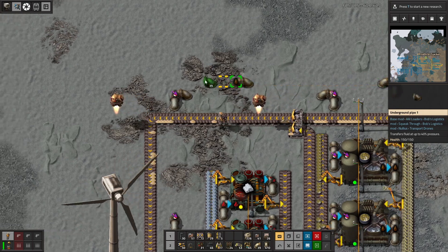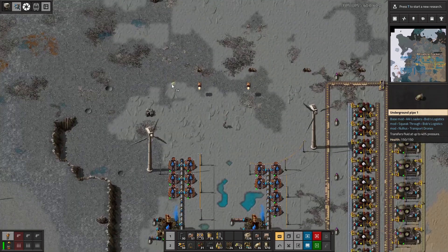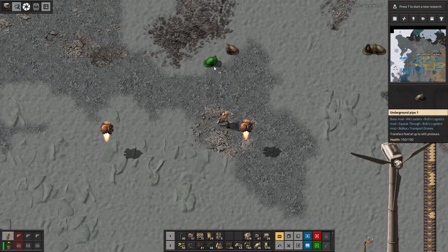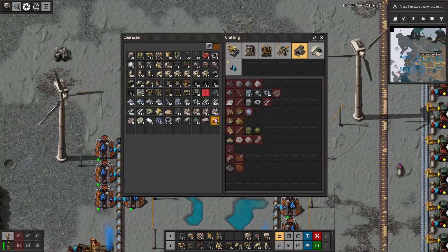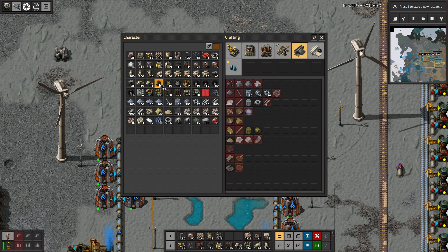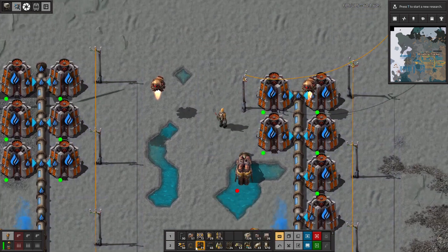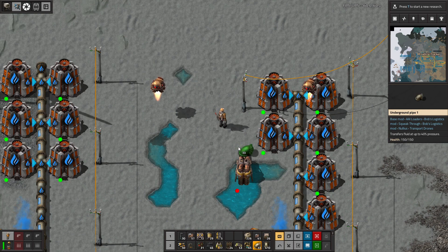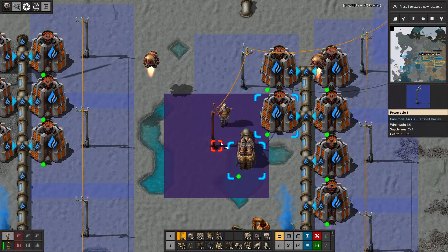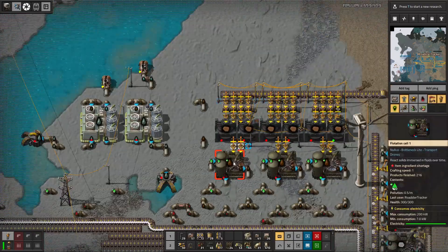We'll just do some processing when we run into the seawater. There's no seawater to run into up here. Do we have any intakes? We'll take it. I don't think this is going to be a ton of sludge that we need to get rid of, so we're just going to have one of these.